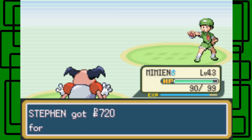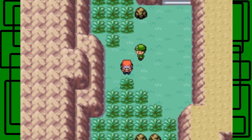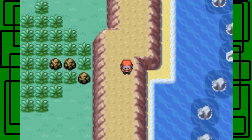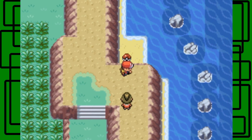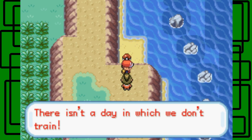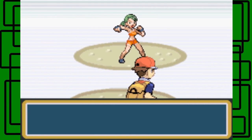We beat the Camper. Thanks for the $7.20. Let's take on this... Spider Girl? Or Battle Girl? I think it's the Crush Girl actually. She says 'There's a day in which we don't train.' That's good. Always train your Pokemon and whatnot.